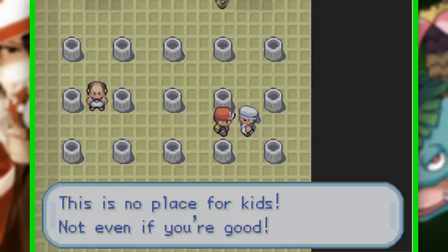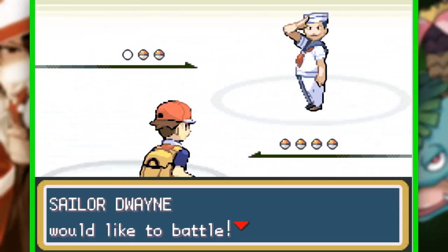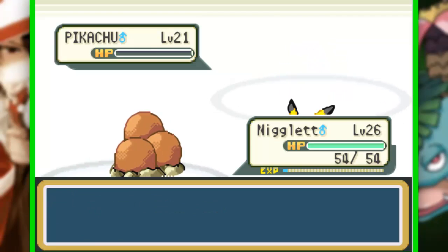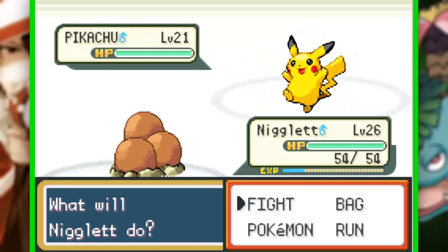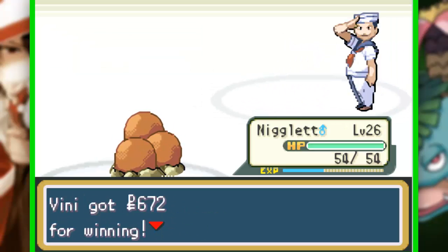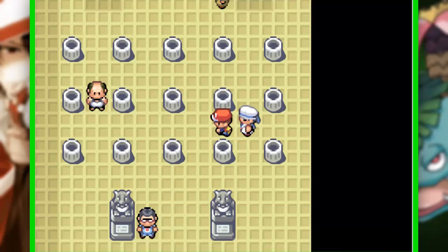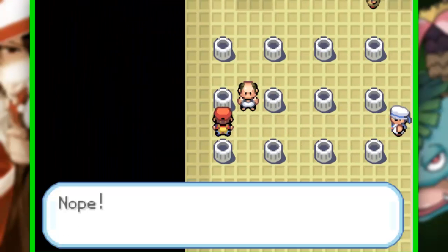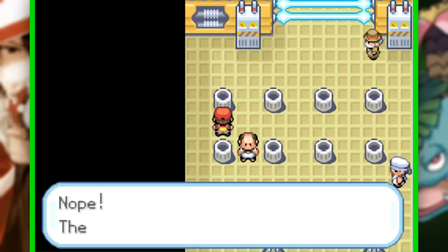Vamos batalhar contra mais um aqui. O Neglet é um excelente Pokémon, curiosamente. Agora com magnitude 3 — olha esse magnitude fazendo estrago no Pikachu. Que delícia! Mas o nosso único problema mesmo vai ser achar os botões.